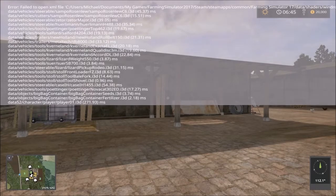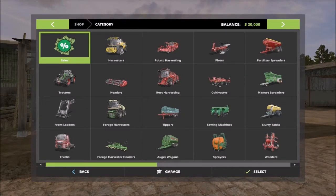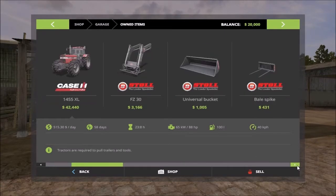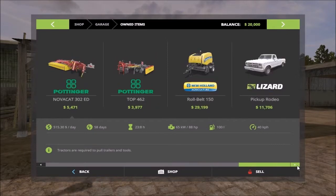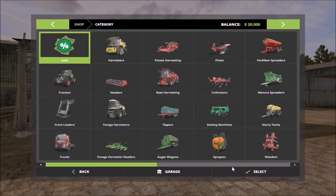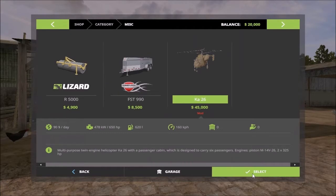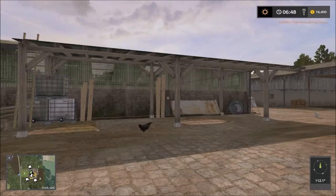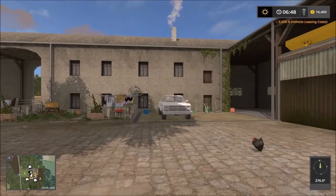Let's see what machinery is given on this map. In the garage we have some good tractors, a front loader attachment, a harvester, field equipment, and the runabout. So all I have to buy now is the helicopter.